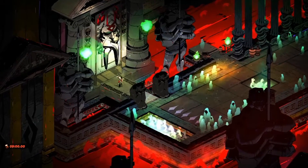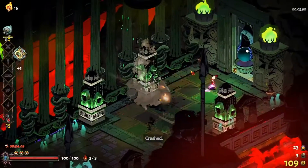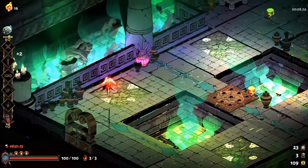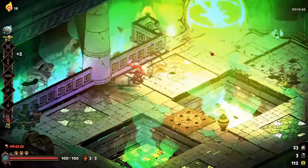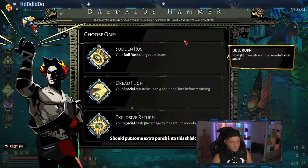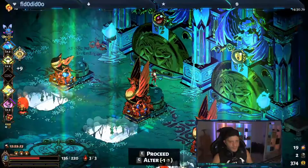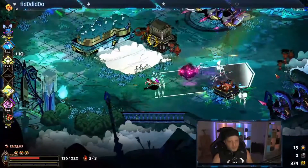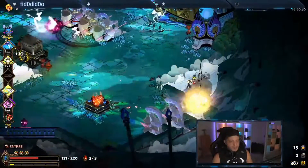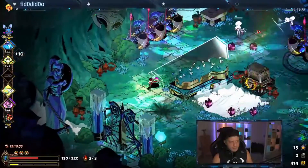When it comes to hammers for Aspect of Chaos, they aren't as significant as boons, but when you find them look for: Sudden Rush, which makes your Bull Rush charge much faster and therefore executes your special faster; Explosive Return, which deals blast damage when your shields return to you; and Furious Guard, which gives a temporary 20% damage boost whenever you block an attack. If you're running a full Zeus build, Pulverizing Blow is also good because your attack hits twice, triggering Zeus's thunderbolt twice.